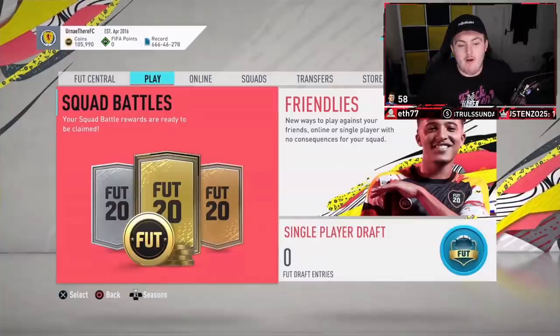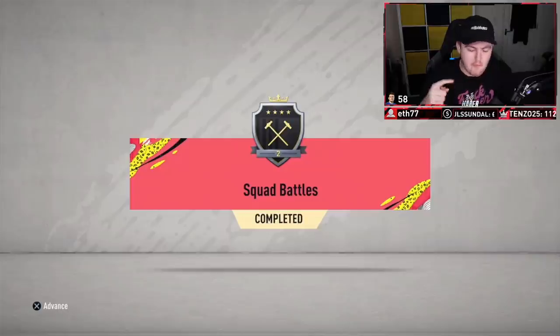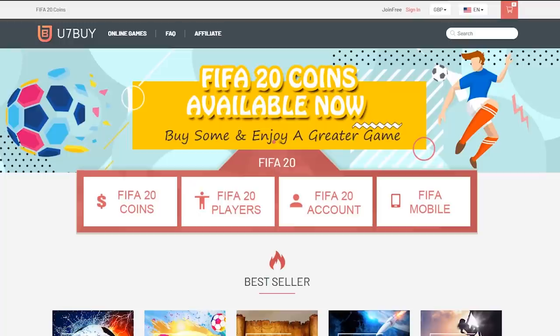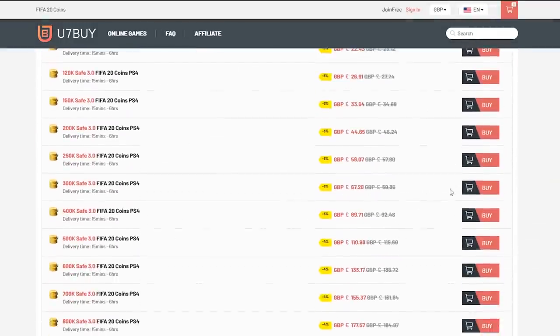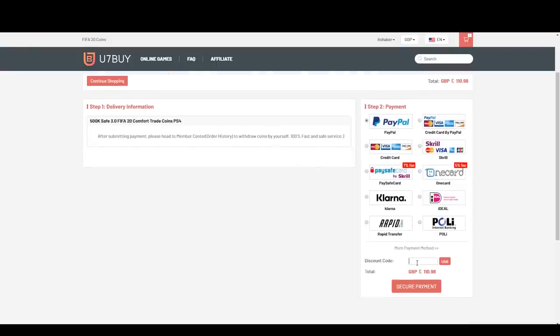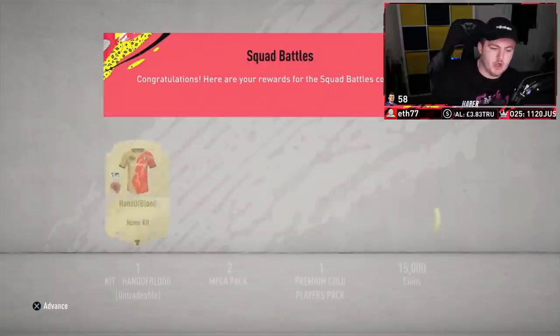Welcome to a brand new squad battle rewards video. I'm really excited to jump into it. We have winter refreshers in packs, we have prime icon moments, and we're probably gonna pack none of them. Hopefully we can get the cheap, fast and reliable FIFA 20 Ultimate Team coins - check out you7.com and use code HABER to get 5% off all of your orders. Starting off with the lead squad battle rewards.